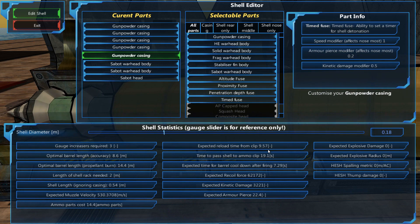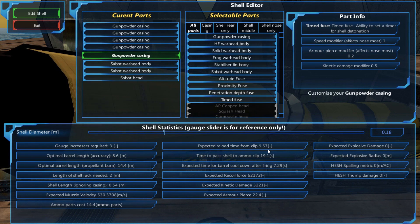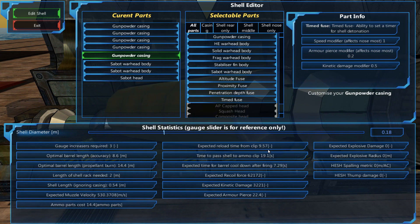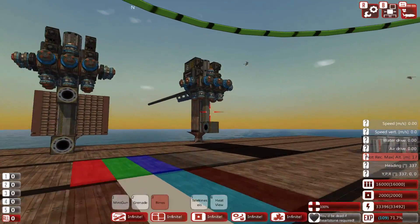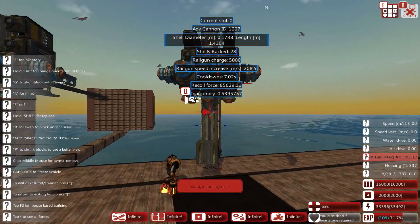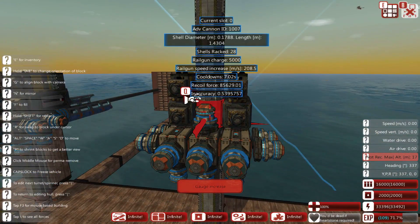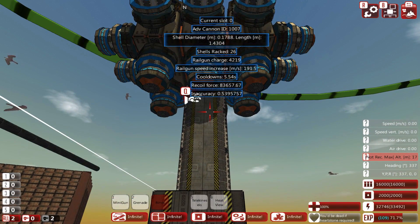This doesn't take into account your cooldown rate. My cooldown rate is 7.3 seconds on this, which is 3 seconds higher than the reload rate. We either need fewer auto loaders to stop wasting reload time, or we can reduce our cooldown. We can add more gauge cooling units — bolt a couple more on and you'll see our cooldown drops down to 5.54 seconds.